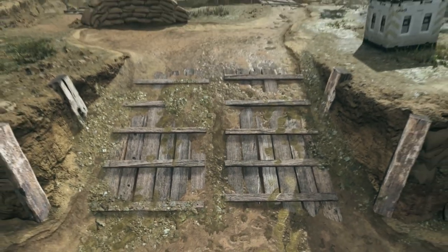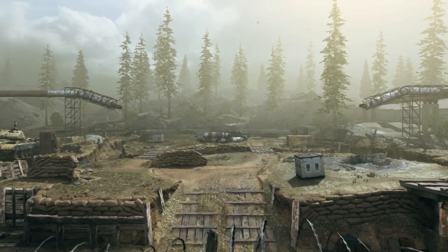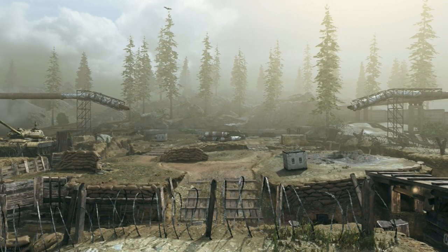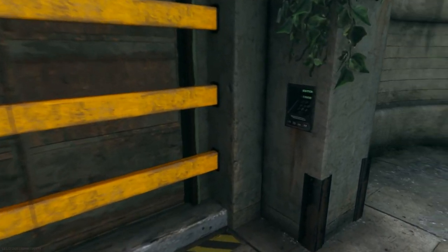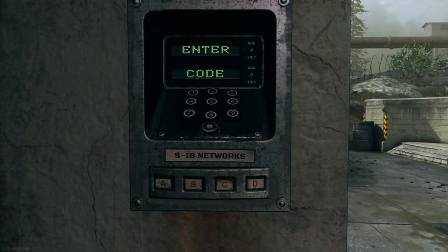As most of you already know, the new season just dropped this morning, and with that came an amazing new 2v2 map called Trench. In this map there's a lot of weird easter eggs, and that's going to be what today's video is all about. I'm going to be showing you how to open this bunker, and also maybe a few things outside the map that you probably haven't seen. But without further ado, let's go ahead and get this video started.